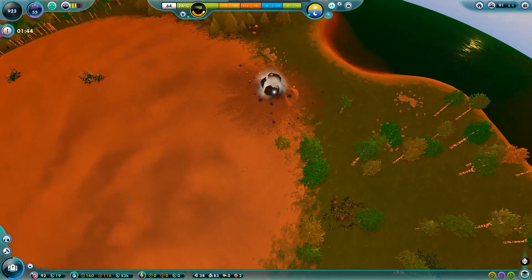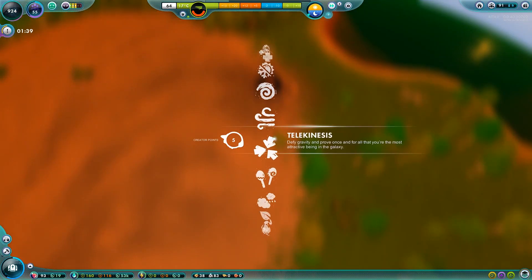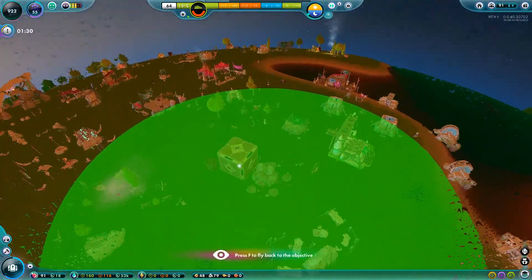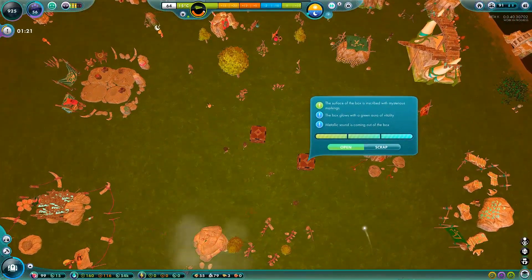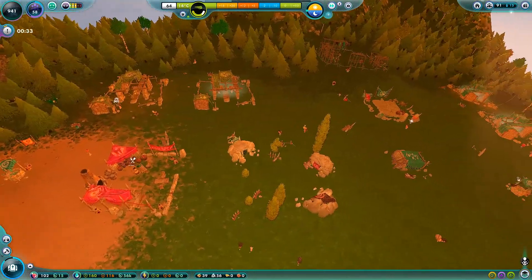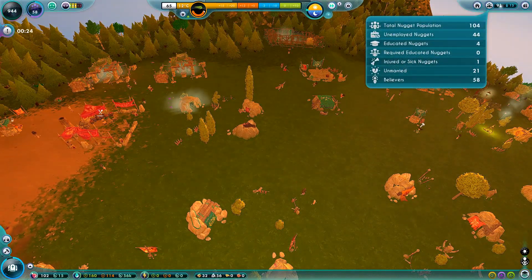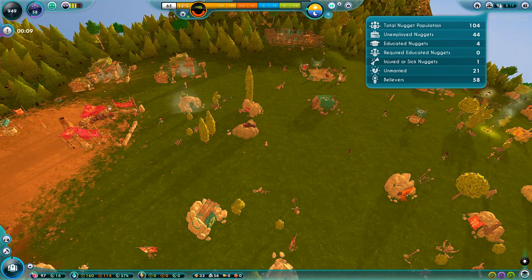We also have a box right here — I did not notice that. Let's go ahead and snag that. They can start researching that, and this one's already researched, so let's go ahead and open that one. Our nugget population is getting pretty high — we've broken about a hundred and four. Woof.